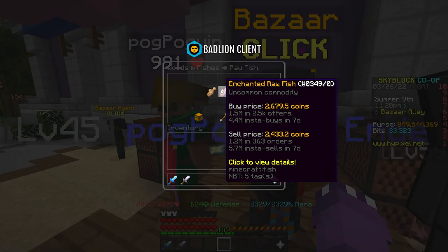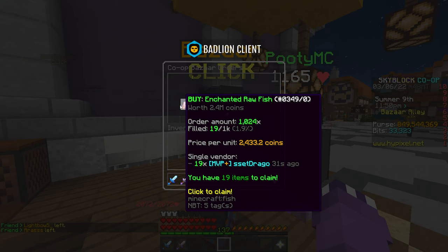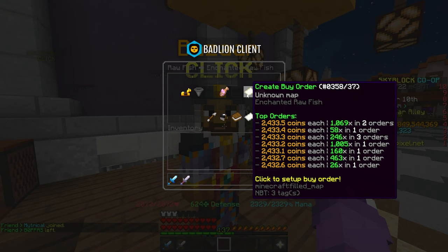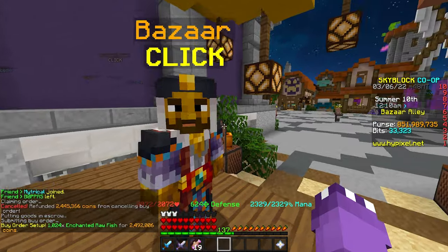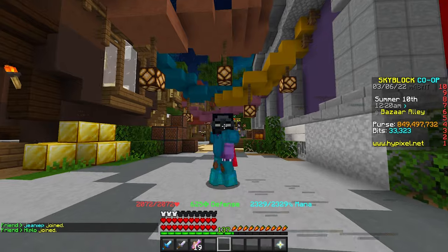It's a very simple flip — items are already starting to fill. A main reason I really like this flip is the volume: 4.4 million insta-buys in the last seven days and 5.7 million insta-sells. The volume is absolutely ridiculous — you won't have any issues getting the order filled or selling it. It is a weekend during premium hours so our order might get undercut a little, but people bulk-sell these 1,000 at a time so it's not hard to get an order filled. We already got over 10% filled right there.